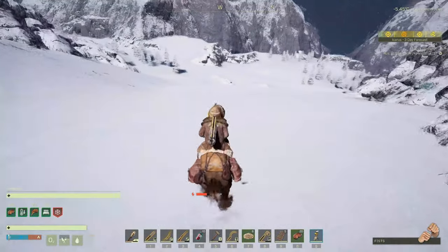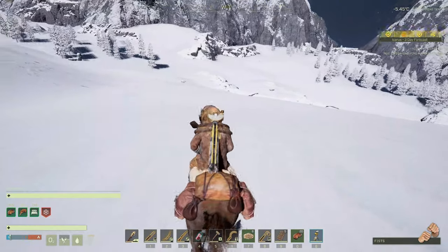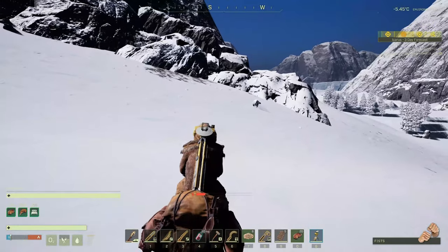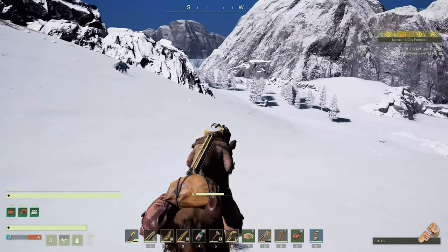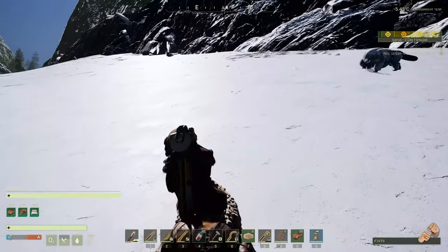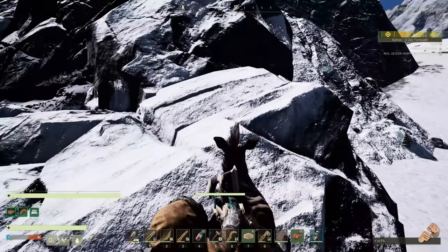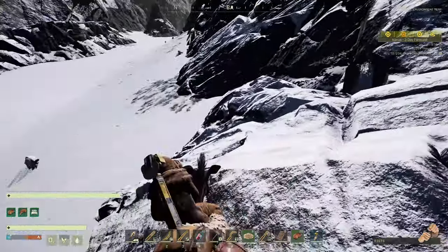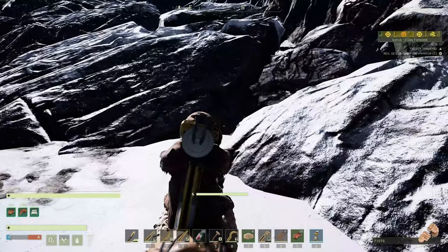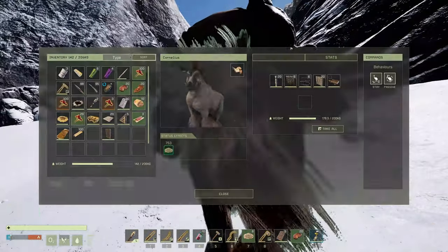Now we need to figure out where we're going to put a base. It's got to be somewhere that makes sense. Is that a baby? Right there? That is a baby — there are just baby Tuskers walking around all by themselves. Can we go just right here? I could just put it right up here. Yeah, I think we can.